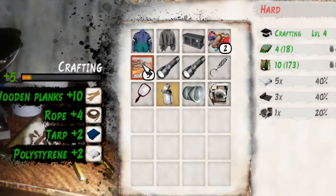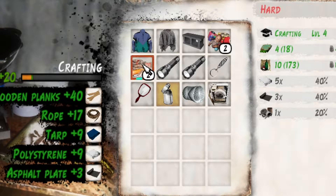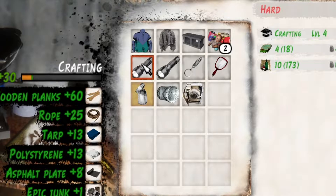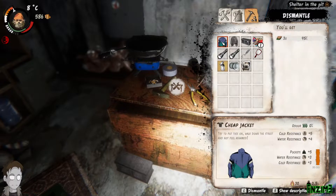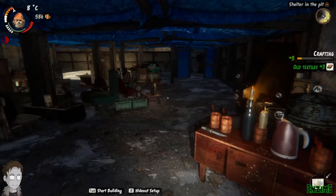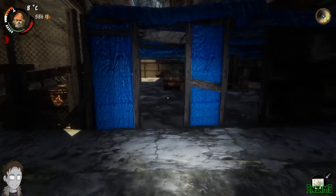We can dismantle the building materials and it tells you what you get on the right. Hold the R key and it'll tell you what those little pictures symbolize. Smash them open and as you can see we get a nice supply of wood, tarp, polystyrene and more. This is very expensive to buy from a shop, so that tip is actually pretty damn handy — especially because this is a repeatable quest you can go to Langur's and do again and again.